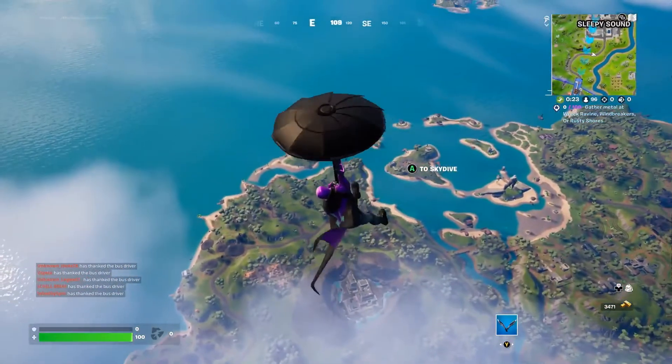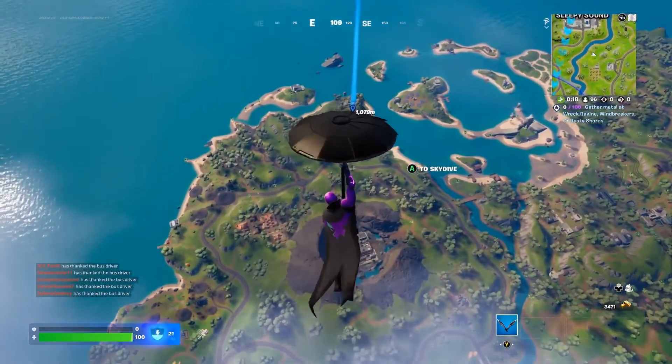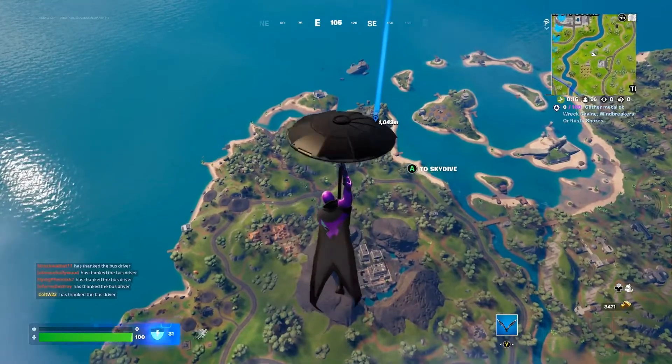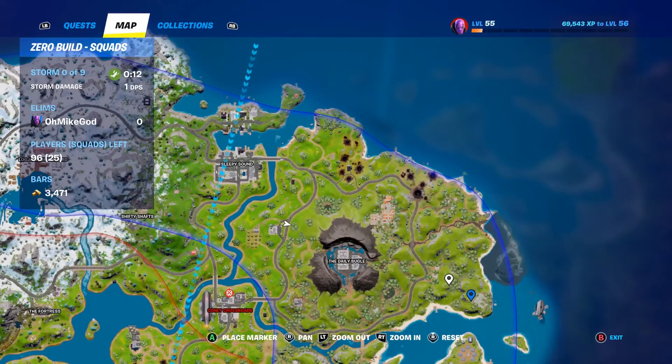So how I did it is I landed over here. I got two chests there because you're supposed to get a total of seven. From there, I rotated to this gas station over here.